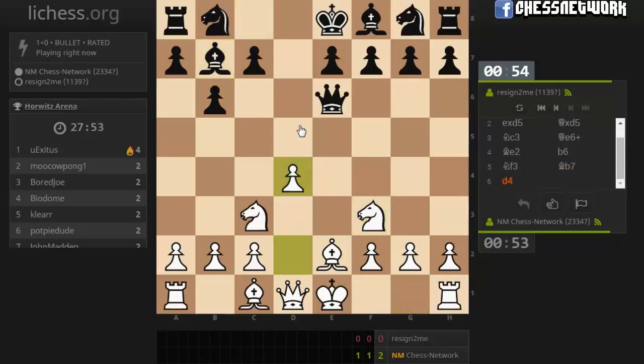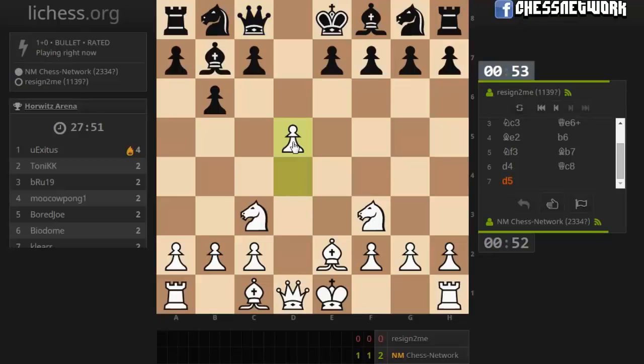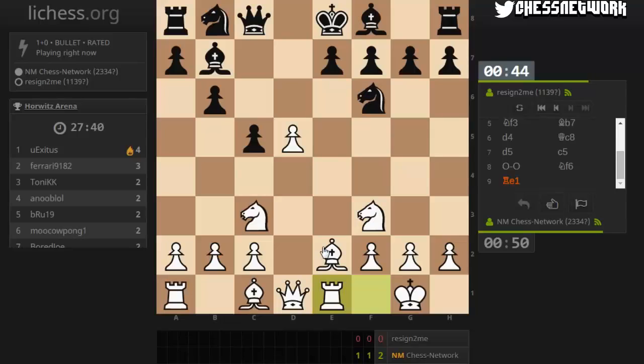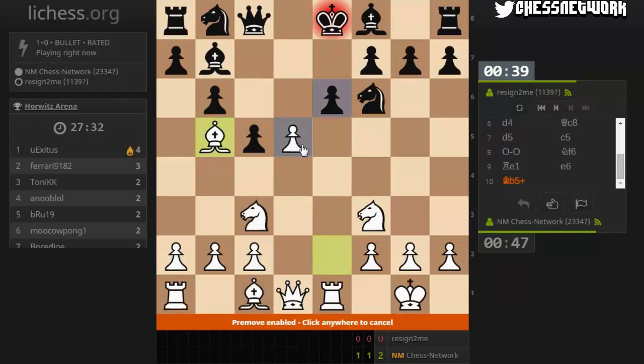Okay, d4, d5. I got some space. Castle, rook to e1. Let's keep that pawn around. I think it's awkward for them to get their bishop out now. Bishop f4, bishop to b5. Let's give this check right now, probably this no matter what.